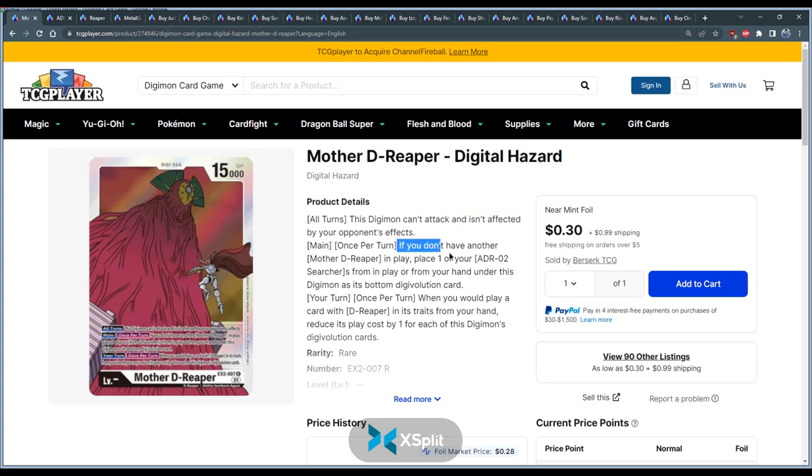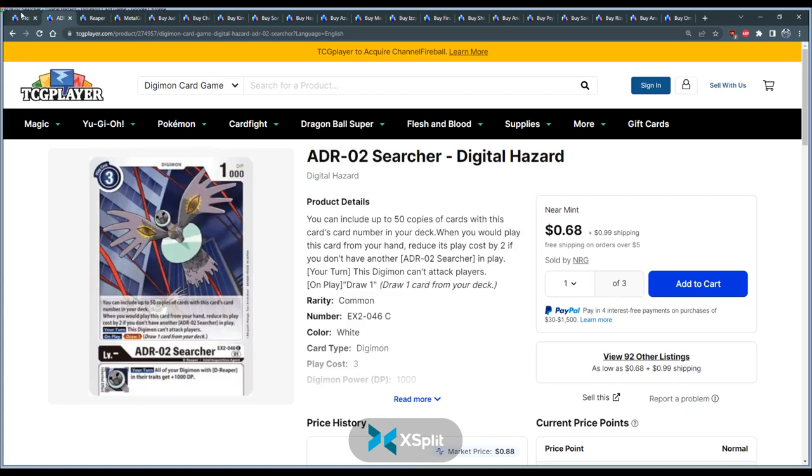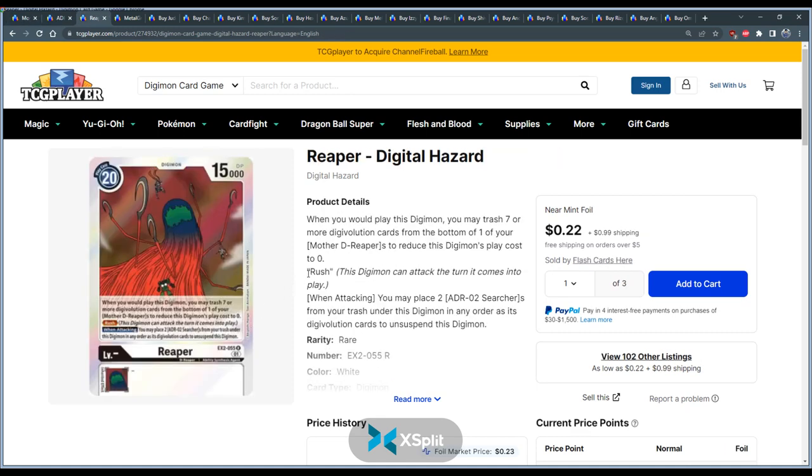Her next effect is: once per turn, if you don't have another Mother Reaper in play, you can place one of your searchers from your hand or field to the bottom of the deck. Then once per turn, when you would play a card with D-Reaper in its traits, you can reduce its play cost by one for each of this card's sources. Sources are usually a bunch of searchers, so you're building up a bunch of searchers under her. You stack a bunch of those cards under mama to bring out big daddy — the win condition of the deck.